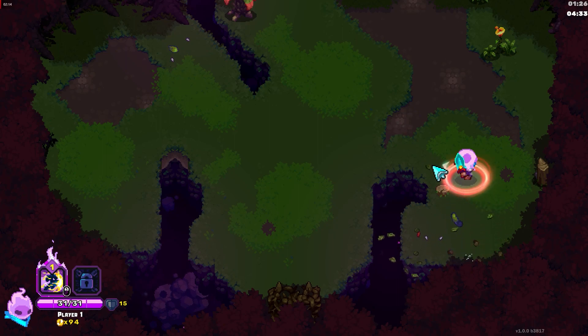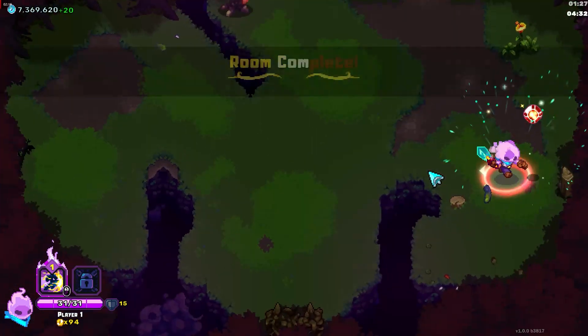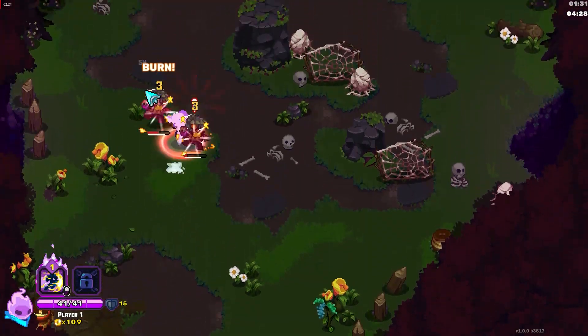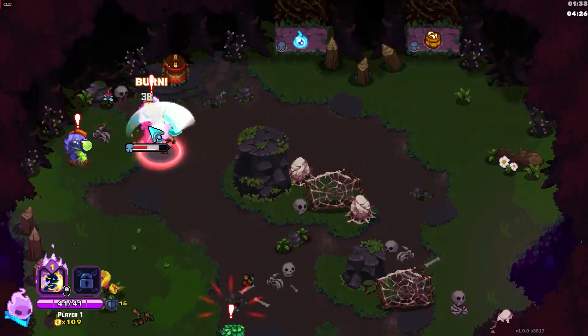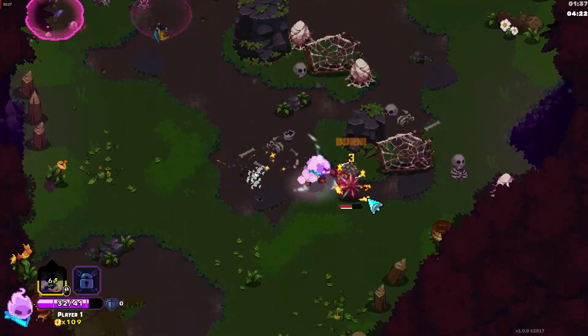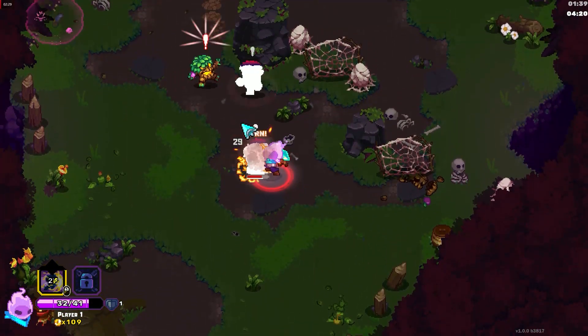Let's talk about the new difficulty modifier system. There's still the difficulty modifiers that were there previously, which is the move speed, the damage, the max HP, and the attack speed for enemies — you can still scale those up.